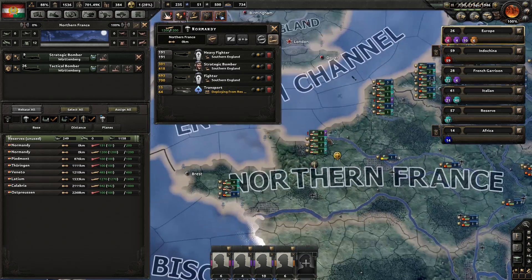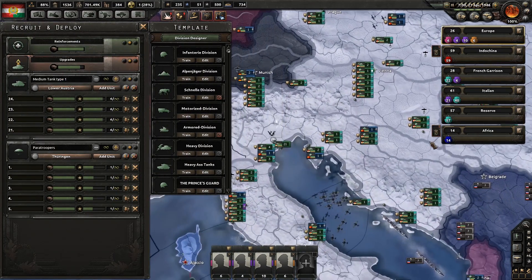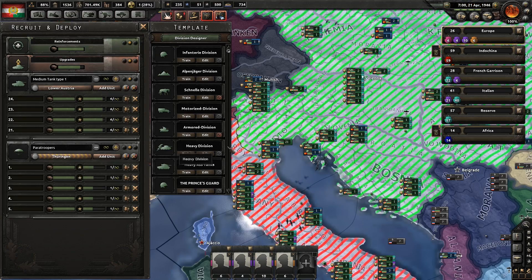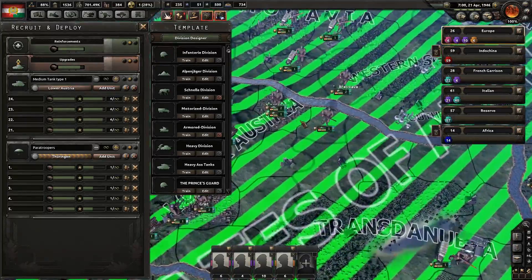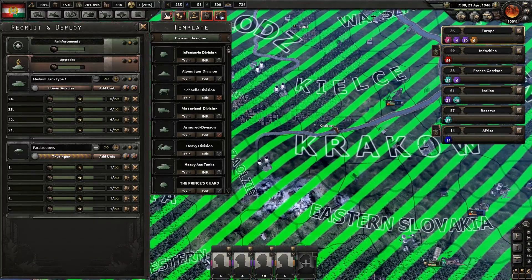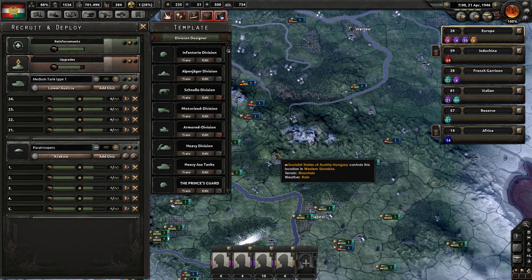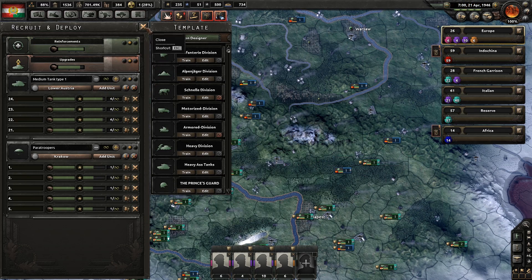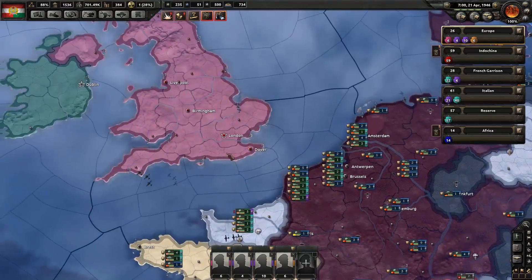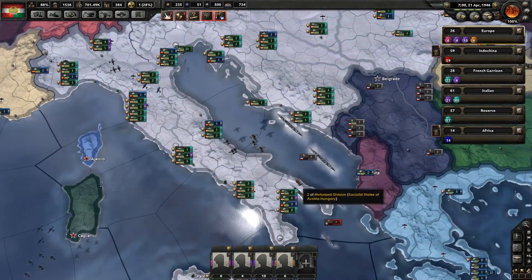These transport planes are going to transport some paratroopers that I'm currently not making right now and don't have. Let's stick them in Krakow, right smack dab in the center — not being occupied by any infantry troops. We want them to be as powerful as possible in order for us to invade the United Kingdom from the air. We're not going to be able to do it by sea, but we will do it by air.